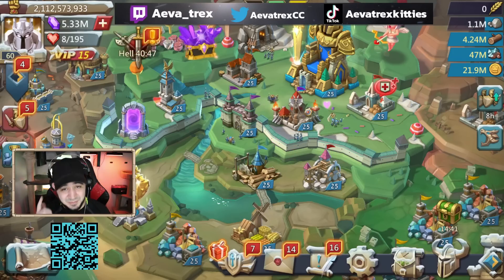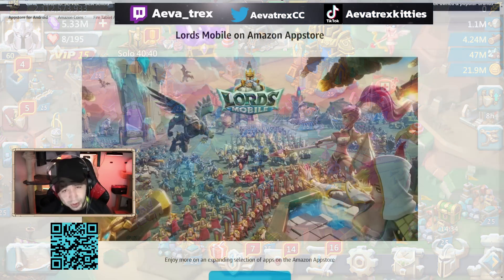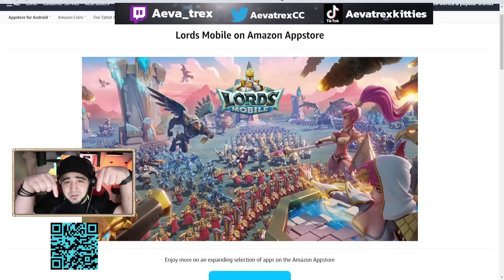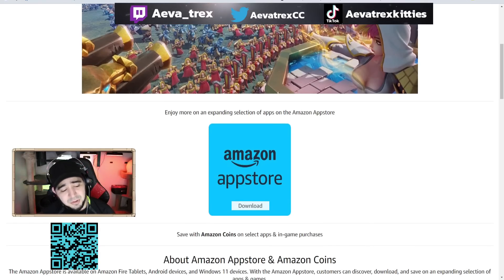If you're having a little bit of issues with your gems, especially because the bargain store took them all, this will be a great time to start saving with the Amazon App Store. Now if you're hurting for gems, this is a great time to start saving with Amazon coins. If you don't already know how it all works, let me break it down. You can click on the link in the description and comment section, or follow the QR code shown here, and it'll take you to the page where you can download the Amazon App Store.